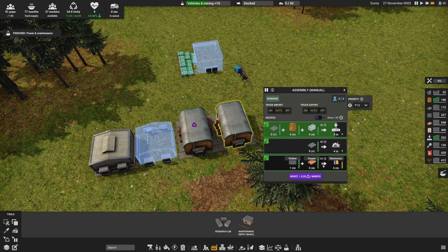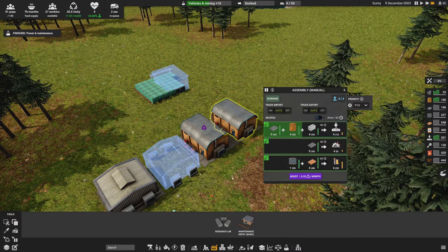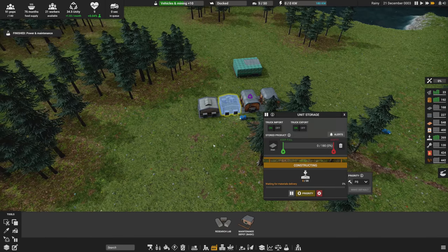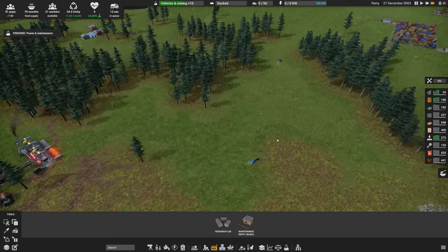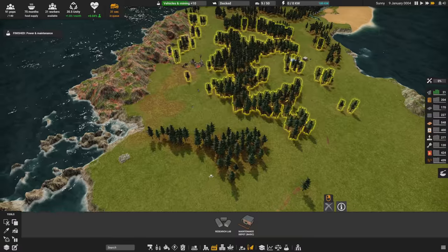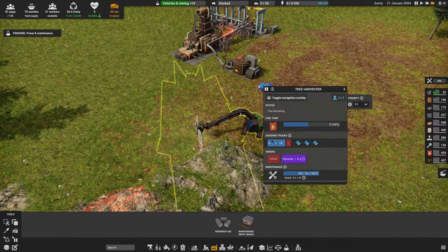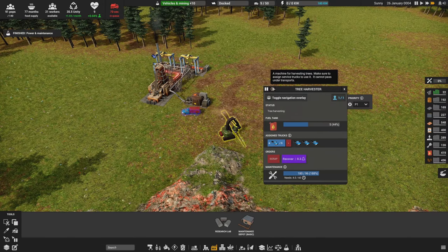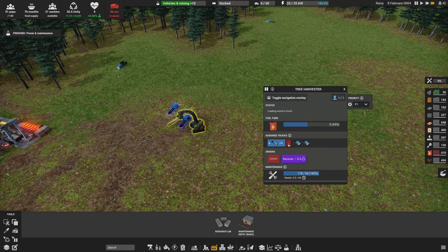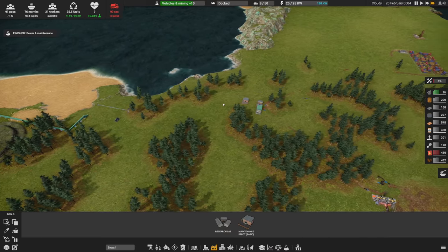We're also making mechanical parts and electronics from various resources. The rubber and copper in storage are already being used to make electronics. Let's get maintenance running - trucks now have something to do. I can probably take one truck off the tree harvester. There it is - a tree falling. I wonder if there's a way to pin the tree harvester location so I can always find it. I'll reduce to two trucks there since more than that seems disruptive to logistics.